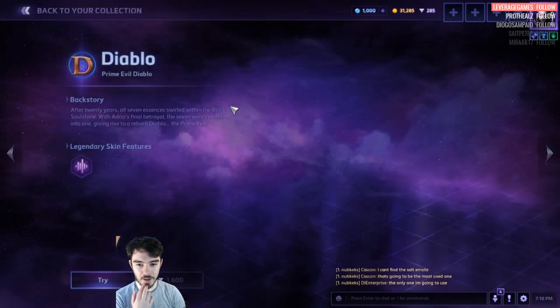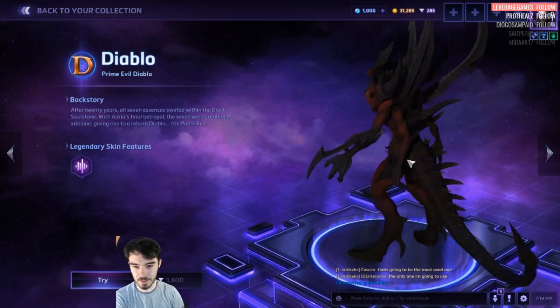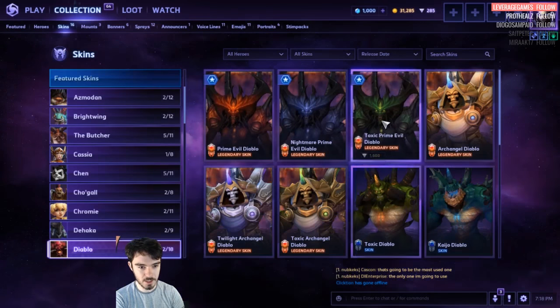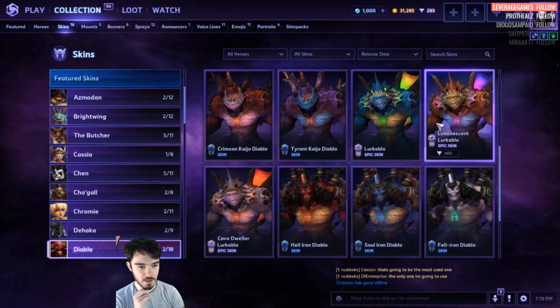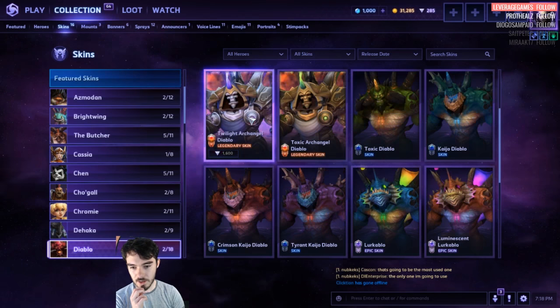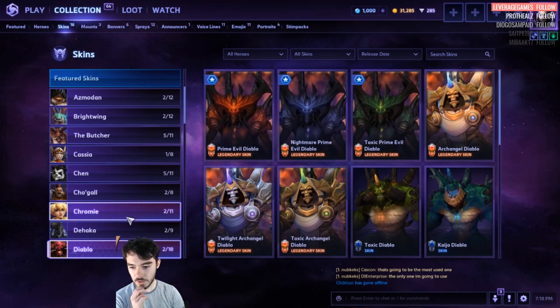Diablo. Here we go — this is a new Primeval Diablo skin. It's awesome. It's 1,600. You've got the Nightmare one, you've got the Toxic one. Archangel Diablo is also now Legendary at 1,600. The Fish ones are 400. The Kaijo ones are 100, then Master Skins and Default Skins are 100.